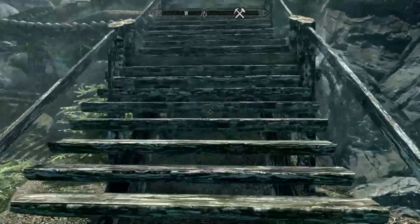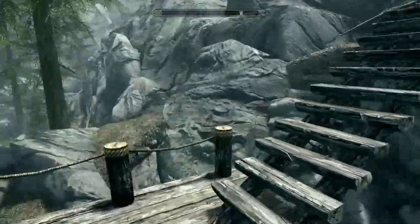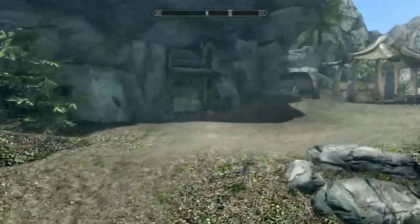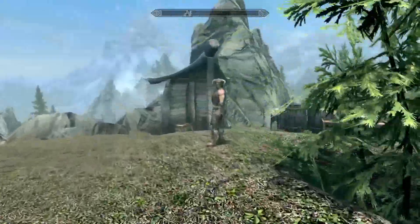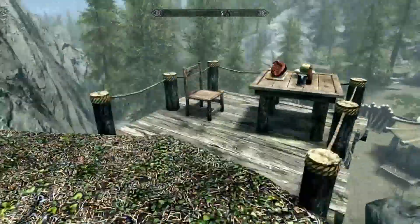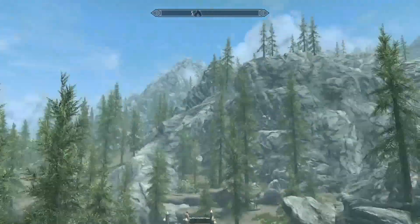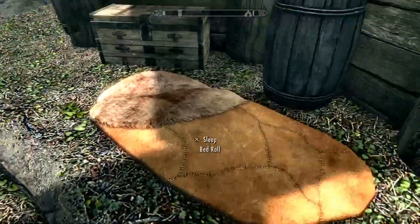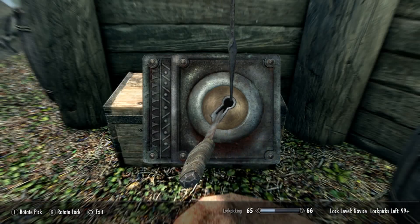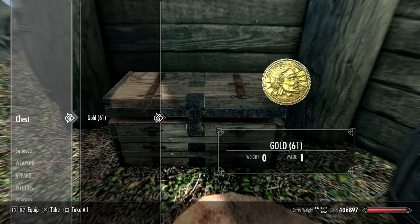Another friendly bandit again — glitchy face thing, don't ask me. That is the entrance to the mine, so don't worry about that too much. Another friendly bandit over here. We've got some food and a nice little viewing spot where we can sit down and watch over our little valley. Another bedroll, and there's still a locked chest here. Let's have a peek inside and see if we can get a housewarming present — just gold.